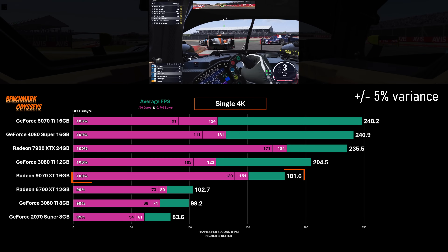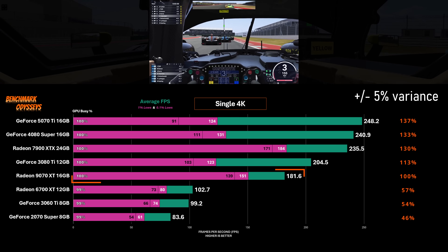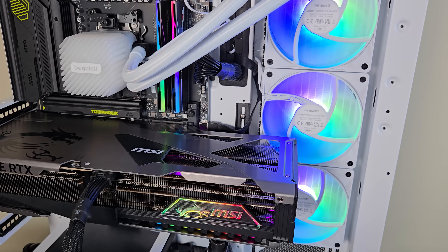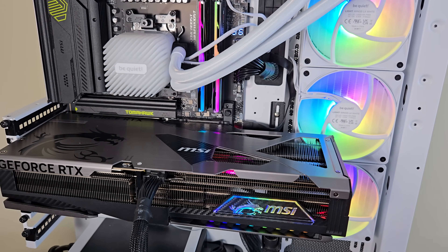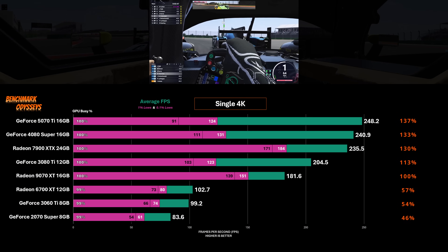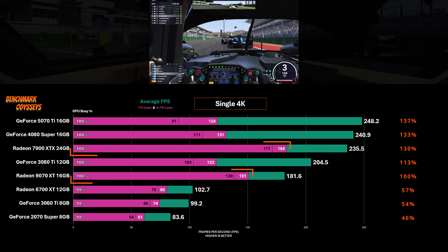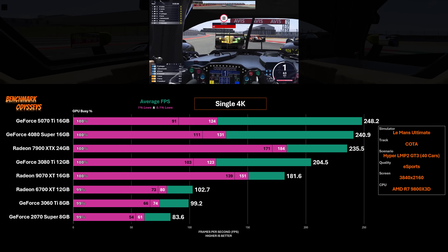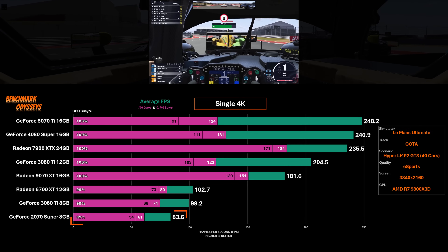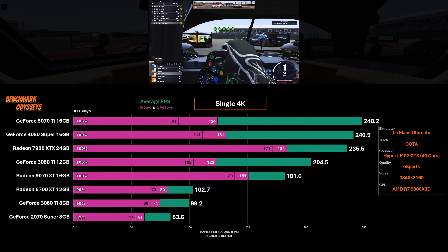If we use the 9070 XT as our reference point at 100%, the MSI Vanguard SOC 5070 Ti is about 38% more expensive and in this example it is 37% faster — so you get what you pay for. But the two high-end Radeon cards have much more stable frame time pacing. Just look at these minimums. While the cards at the bottom have pretty good performance, keep in mind that when headlights come on during a night race or if it's raining, expect a drop in performance of 10, 15, 20%.